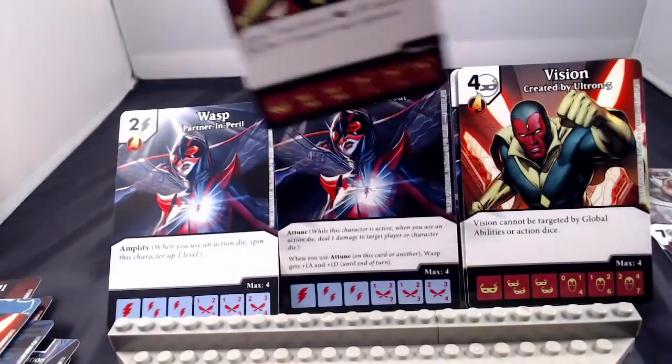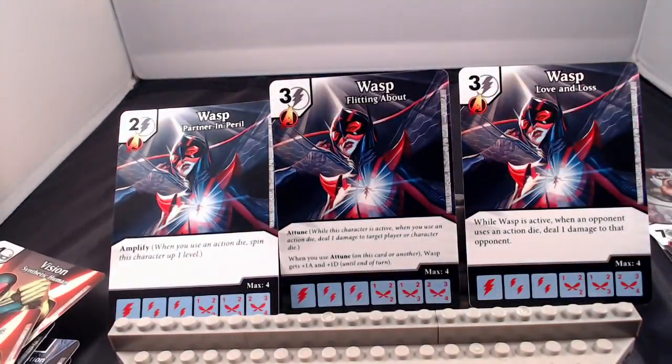And finally, Janet Van Dyne herself — the Wasp. She has a 2-cost, 3-cost, 3-cost bolt. The far-left version has Amplify: when you use an action, spin her up a level. The middle version has Attune, and when you use Attune on her or another card, this Wasp gets plus 1/plus 1 — reminiscent of the Age of Ultron Wasp who buffed when globals were used. Combined with other Attune cards, she could get strong fast. The last 3-cost, Love and Loss: while Wasp is active, when an opponent uses an action die, deal 1 damage to that opponent. With so much action die use in the meta, I really like both 3-cost Wasps.